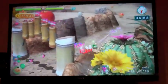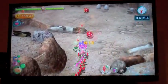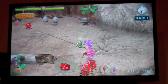Once you get to Pikmin 2, Dwarf Baldwarps are really easy to kill because of the lock-on effect of purples.